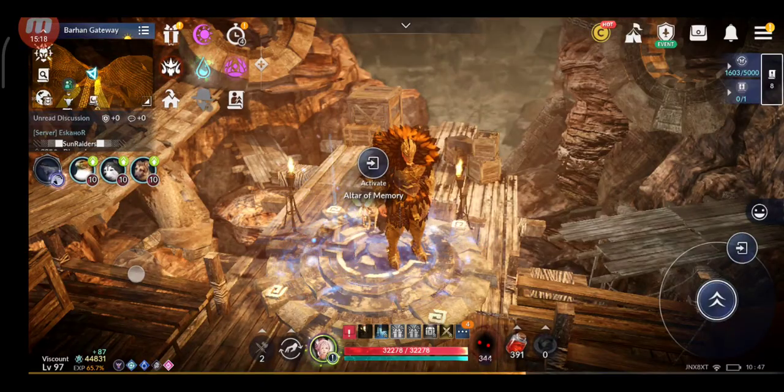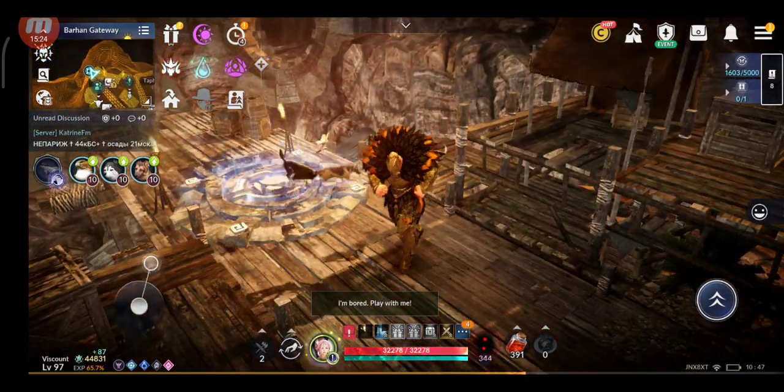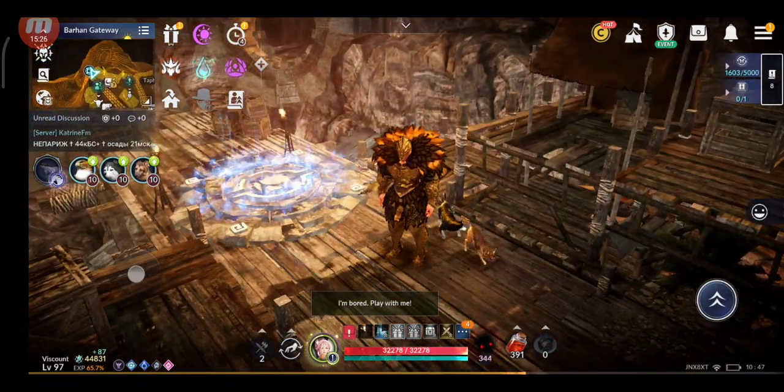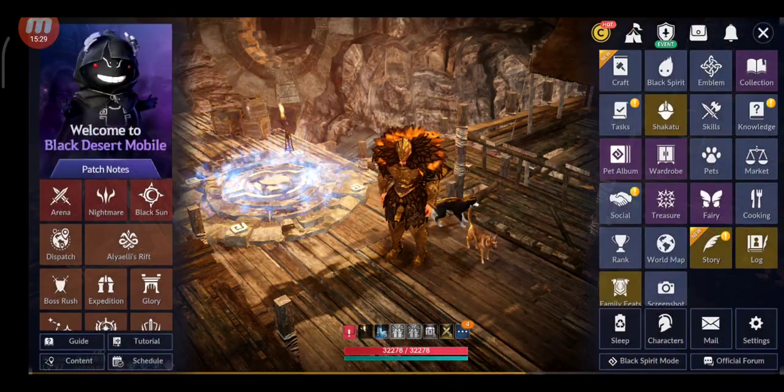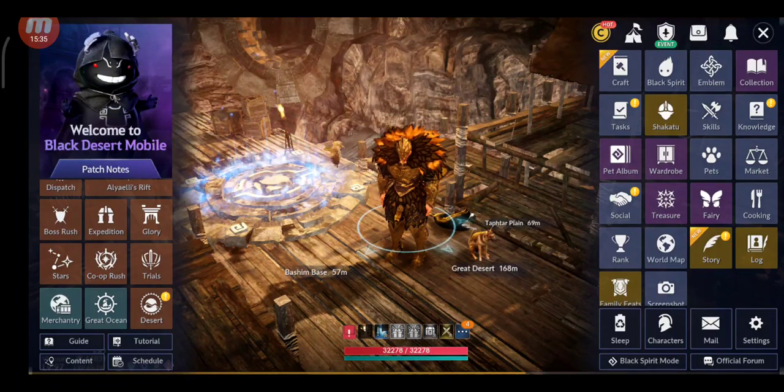Scout is also good — if you want to boost your CP from knowledge, you can get lots of CP from all the zones, especially the chaos Hadum maps. You can do scout mode or farm with your character, switching zones once you max the knowledge from each one.